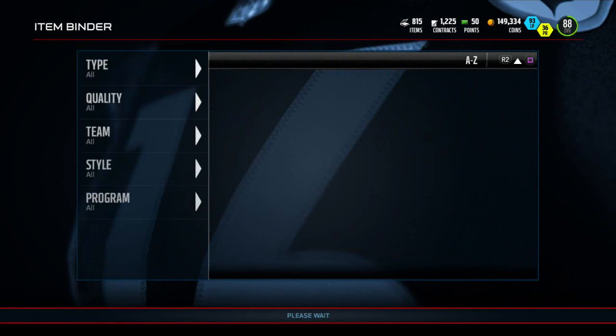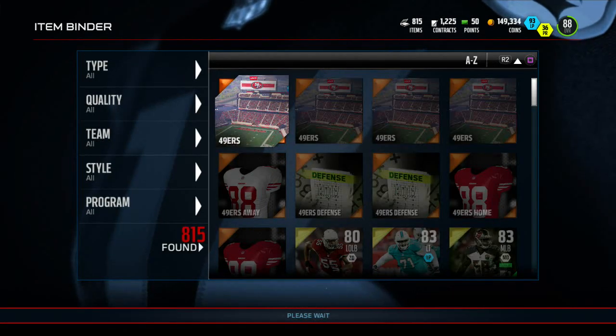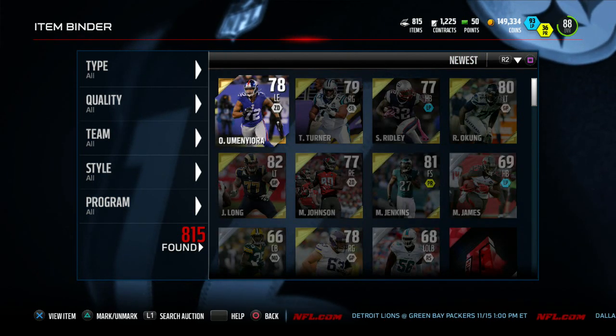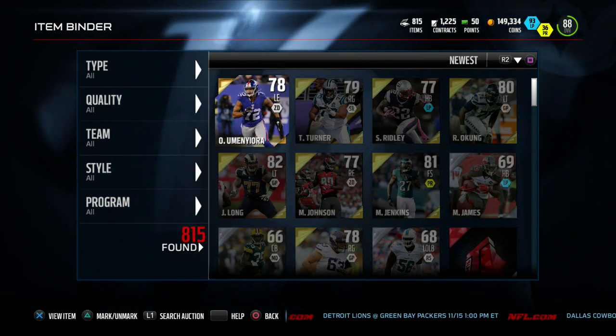These are all free coins, guys — you just do the solo challenges and you get these packs. Not bad at all out of those eight three-packs — we got an 86 Charles Johnson, an 88 Marcus Mariota, an Ammon Green collectible, and an elite badge. Love that Mariota pull! I hope you guys enjoyed this — this has been Case Owners and I will see you guys later.